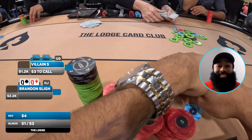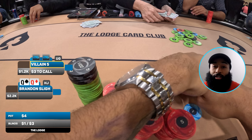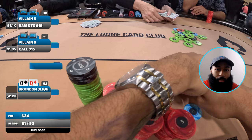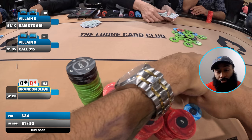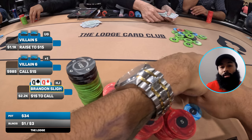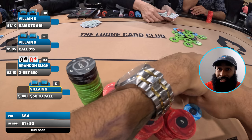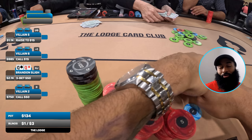The very next hand — you cannot script this — she deals me pocket queens again in hijack. This is the third time tonight she has dealt me pocket queens. Insane! Let's hope we can build up this pot. The straddle is not on this time. Under-the-gun opens to 15 dollars, under-the-gun plus one calls, and of course we're three-betting here. Playing deep, I grab chips and make it 50 to go.